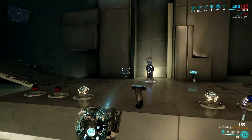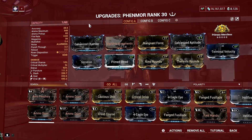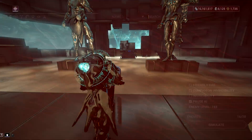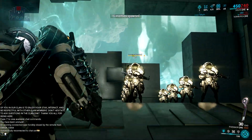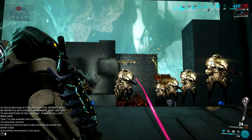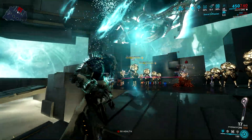The Laetum and the Incarnon rifle called Felarx share the same mechanic, but the only difference is the shots have no area of effect for Felarx. When it comes to modding, Laetum has a slight advantage due to the availability of more primed mods than the primary version. It's not really a big factor, but if you compare them in real tests, you will find Laetum to be more efficient in time to kill compared to Felarx.